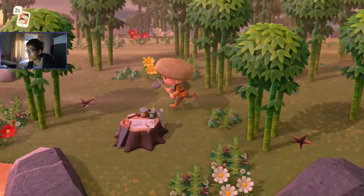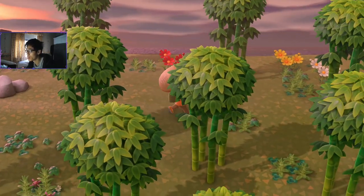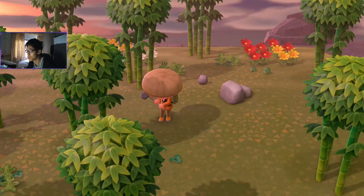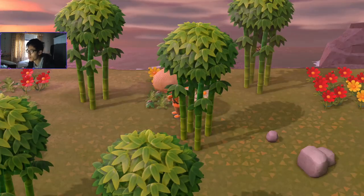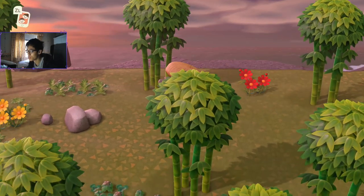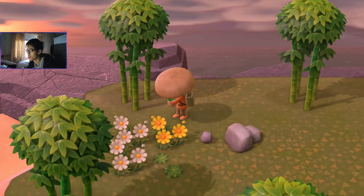We finally found the flat island that we needed — a nice flat bamboo island. The first thing we have to do is pluck all the weeds. Make sure you pluck all the weeds to make certain spawns disappear. I quite enjoy this bamboo island, so I might take a lot of bamboo home instead of a lot of tarantulas, because even though tarantulas are worth quite a lot, I don't have too much bamboo.